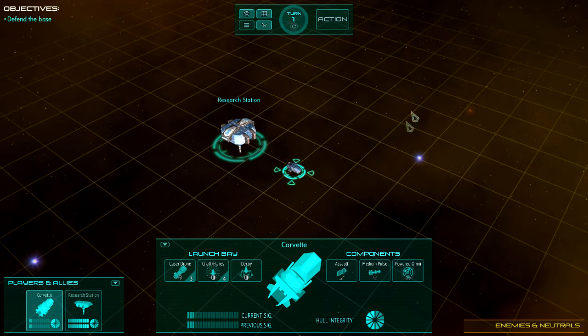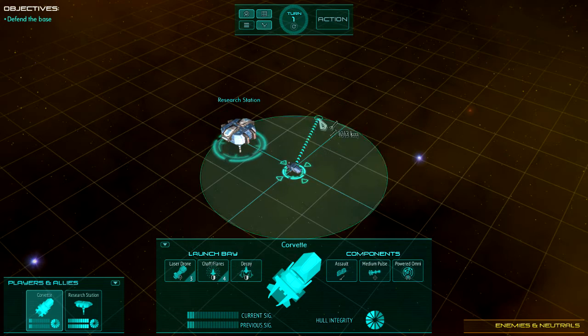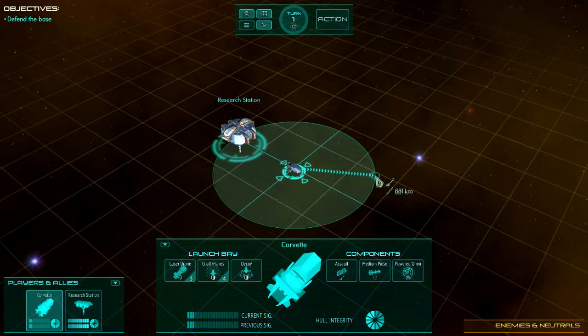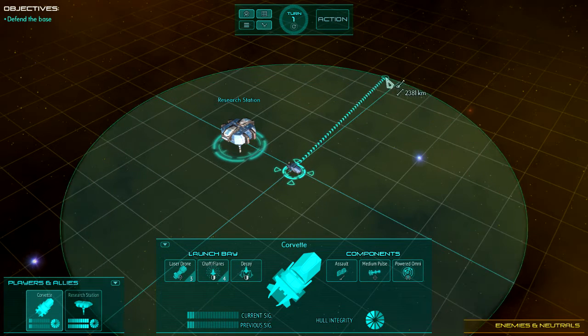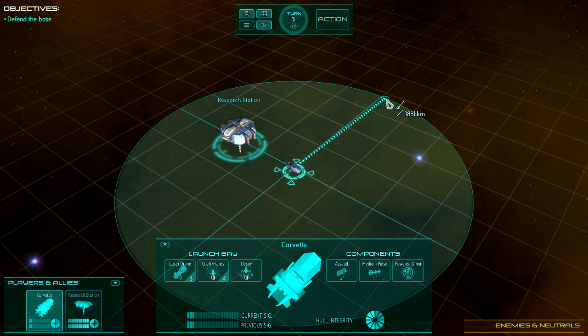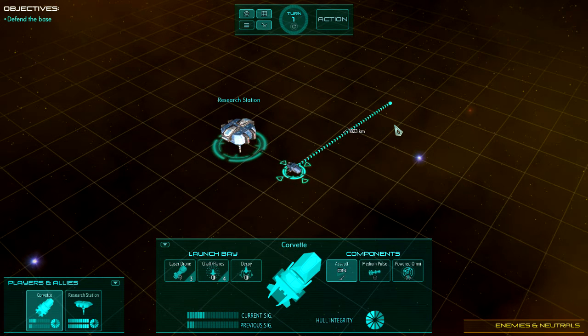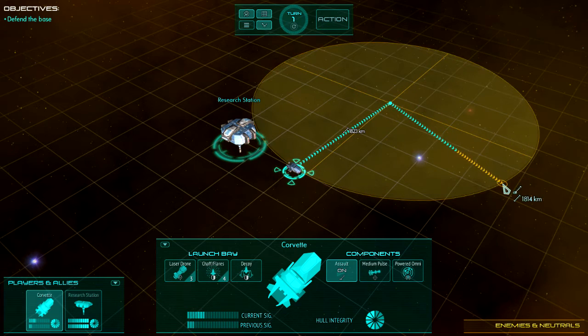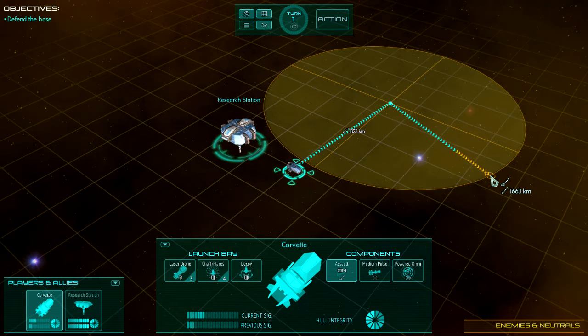To move, right-click roughly where you want to go and the waypoint GUI will appear. You can move it around and the ship will move to wherever that little circle is at the end. You get an idea of how far it is by the size of the circle. Left-click to confirm. You can also add extra waypoints by right-clicking again. When it goes orange, you've reached the movement limit for one turn.